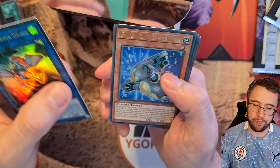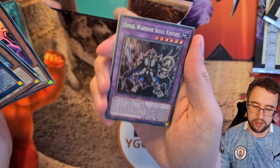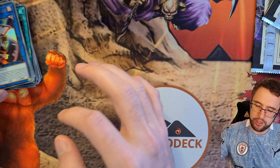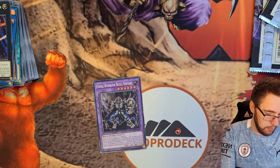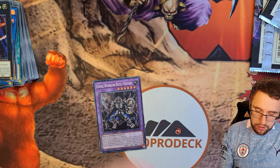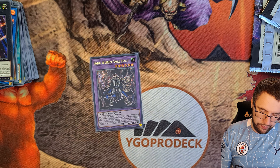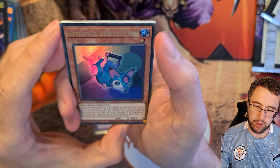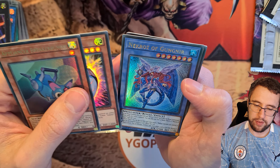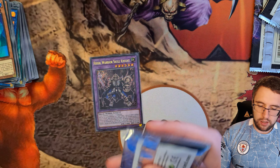There are 24 packs in the box. Assault Blackwing, Appliancer Invoked Horizon, Goyo Guardian, and the new Trishula — Trishula the Dragon of Icy Imprisonment — the errata version which is now a fusion. Pretty cool looking, but not the Chaos Emperor Dragon which is a high-valued card in this set. Appliancer Blackwing, Number Three, and Fossil Dragon — the Fossil effect monster is a high value in this set.